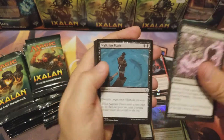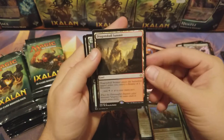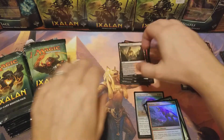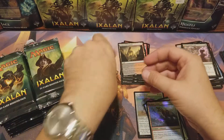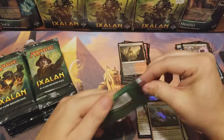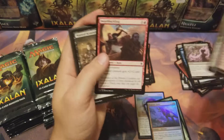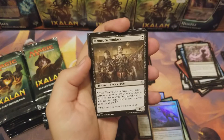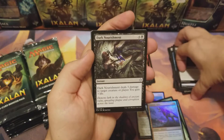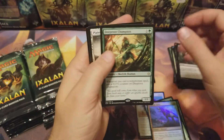Grim Captain's Call, Walk the Plank, River Snake, Dragon Skull Summit — another dual land, hell yeah! Wanted Scoundrels, Pillar of Origins, Pillar of Origins, Nourishment, Deep-Root Champion — nice!